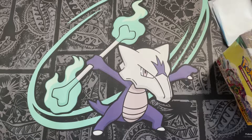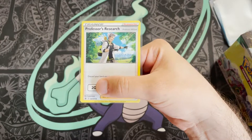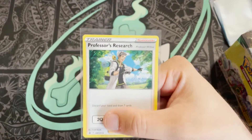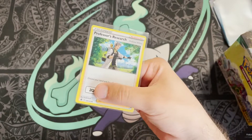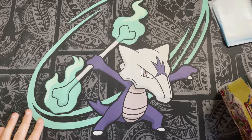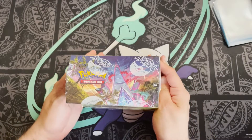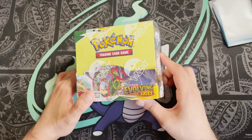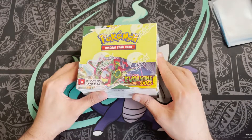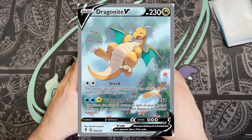I purchased this Marowak playmat because I had to make a purchase on Pokémon Center in order to get one of these — the Professor's Research promo card. When you made a purchase, you'd get sent this card as well, which is an official Black Star stamped promo. Anyway, enough about that — we're on to what everyone wants to see, the Evolving Skies booster box. It is August 26th today; Evolving Skies officially releases tomorrow. I have a product slightly early, and my chase card for the set is the Dragonite V alternate art.